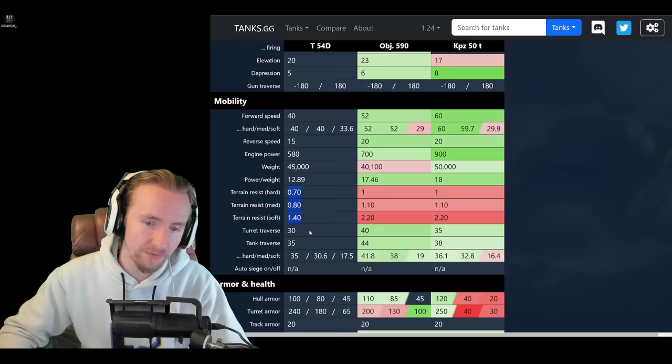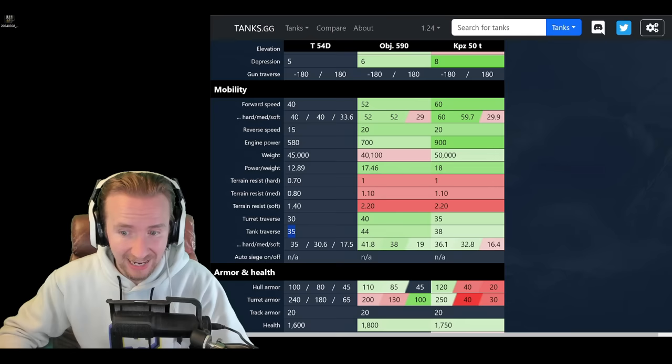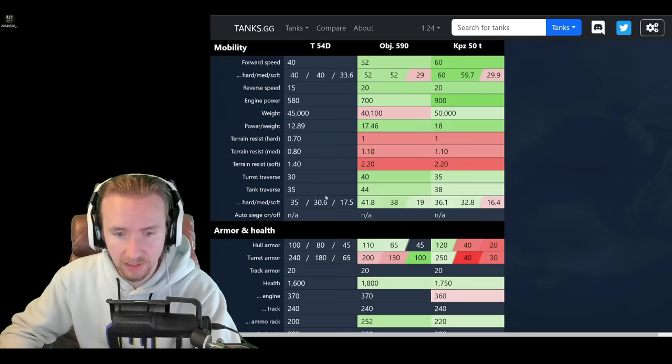Add to this poor turret traverse of 30 degrees, which does feel awkward, and bad hull traverse of 35 degrees. But this vehicle is only just a touch slower than the Kampfpanzer 50T because of those massively enhanced terrain resistances.